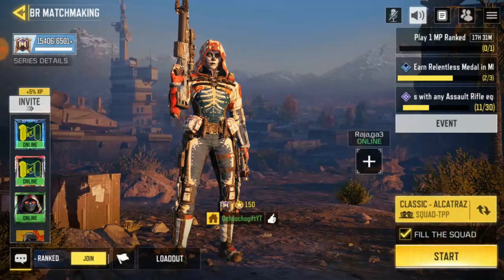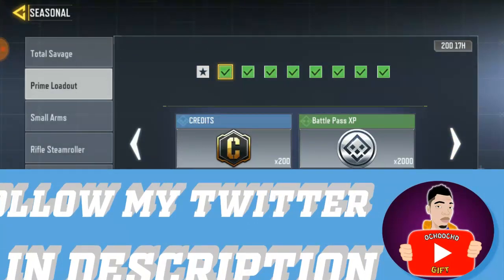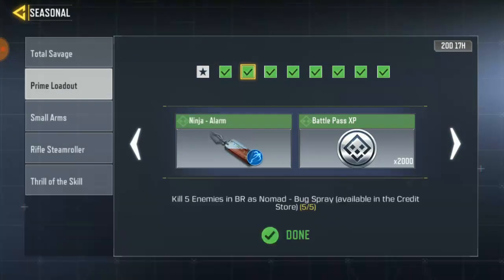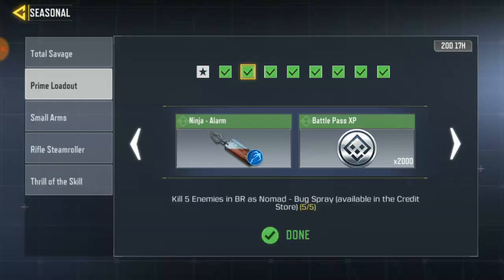I'm gonna be quick because it's just 11 teams, not much of a team. So play Akatras and stay alive for 15 minutes. Next, kill 5 enemies with the Nomad bug spray.